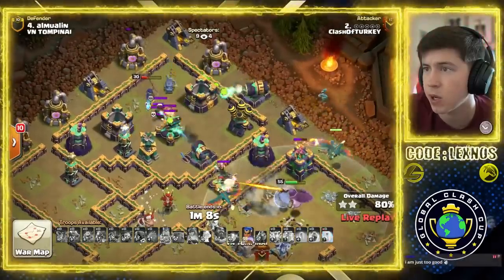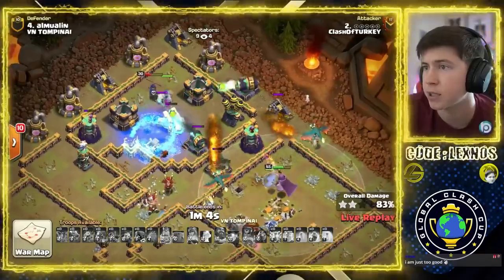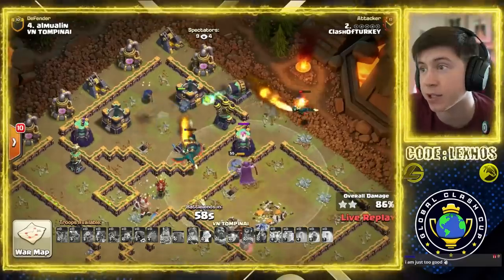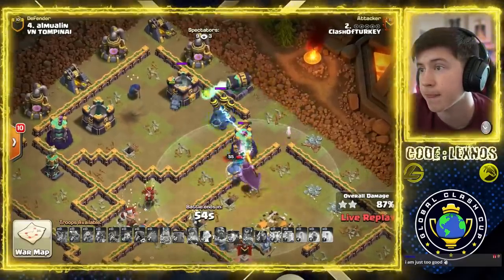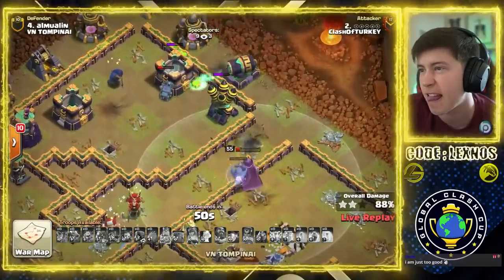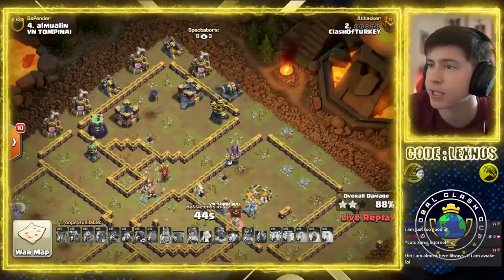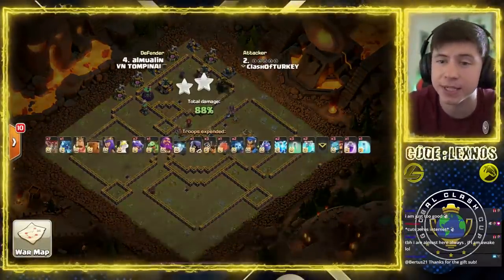Just one Skelly Trap. Got the Freeze. She gets so distracted. We get through the X-Bow on the right. RC goes down. Lassie finishes off the Scatter. This still has a chance — hold on. The Dragons are low. The Air Defense, though. Owl drops. Warden drops. Rip — it was so close, but it's gonna fall short. Lassie dies and it's an 88% to kick off the match.